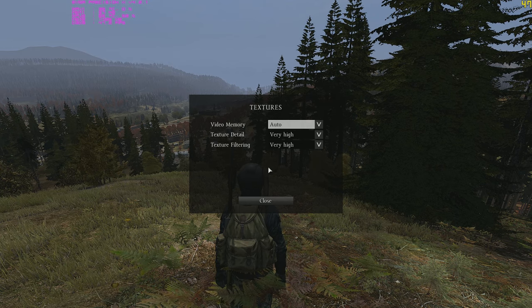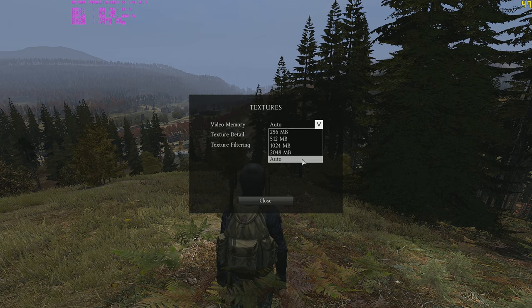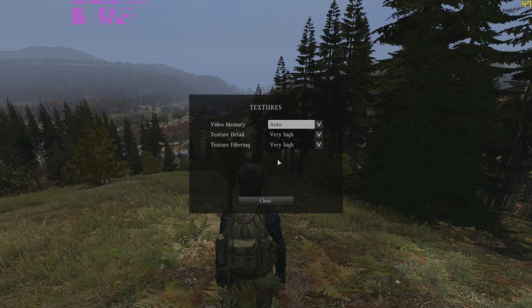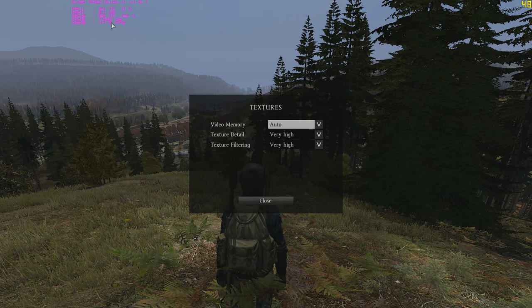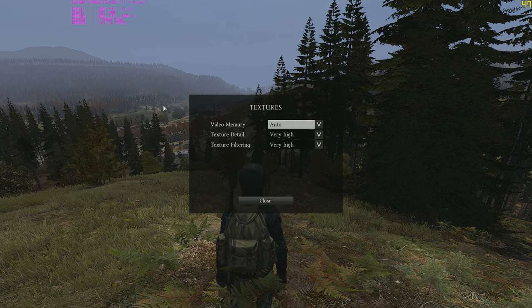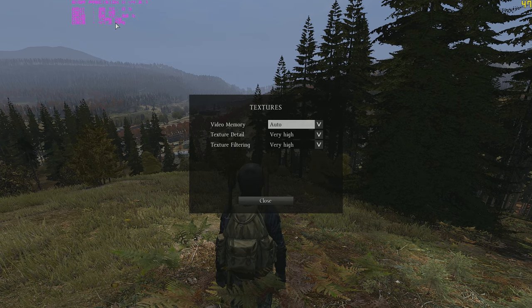Textures is a subject I want to talk about. When it comes to video memory, set it to auto. Your video card will recognize the maximum amount of memory you can use and you don't have to manually adjust anything. The game is good enough to recognize how much you have. You can see the game is using about 1,400 MB here, and if I start exploring the map, usage would grow and cap at around 2,000 MB.